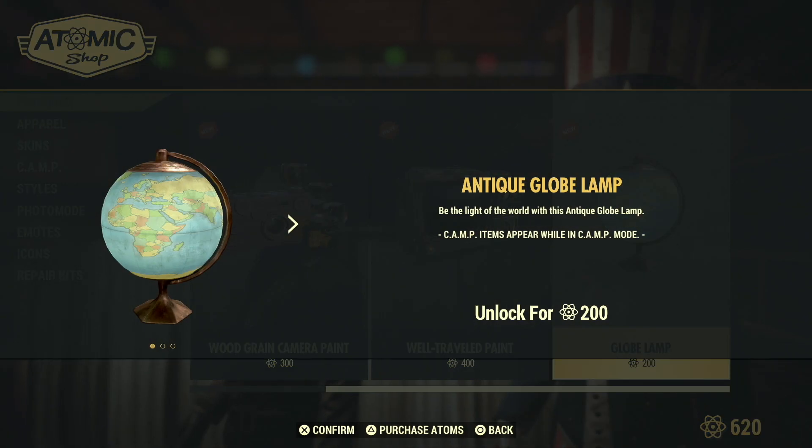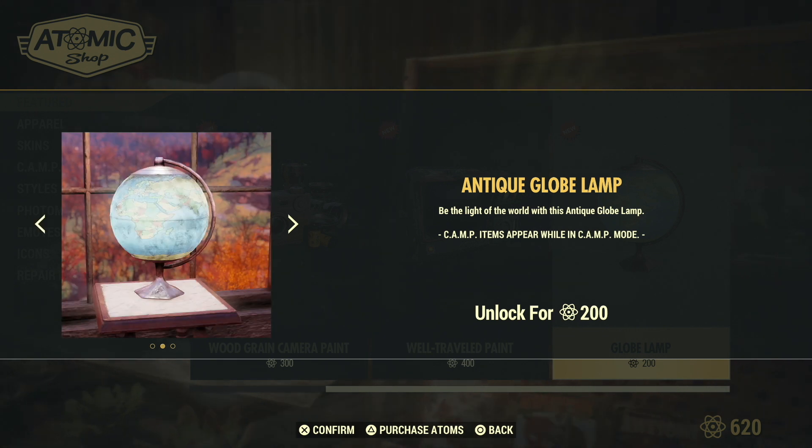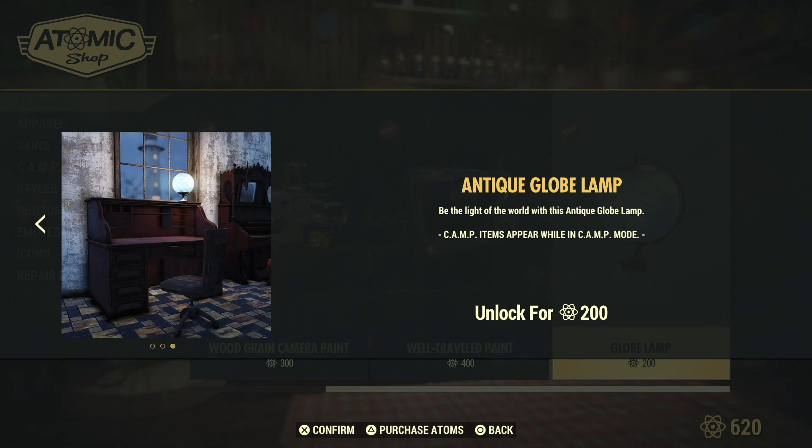The last featured item is the antique globe lamp. Be the light of the world with this antique globe lamp — 200 caps for this. Not bad at all for 200. We definitely need more things to decorate our tables with since we can't just place anything.